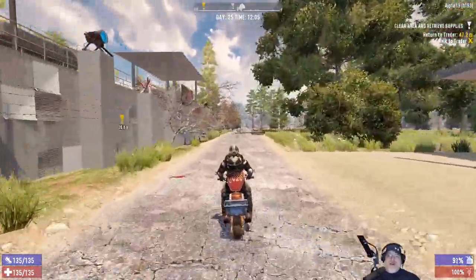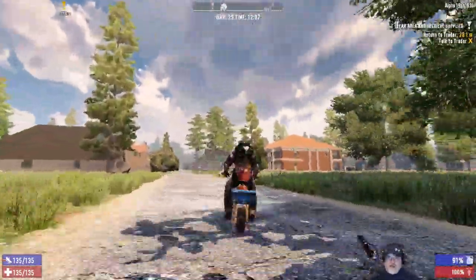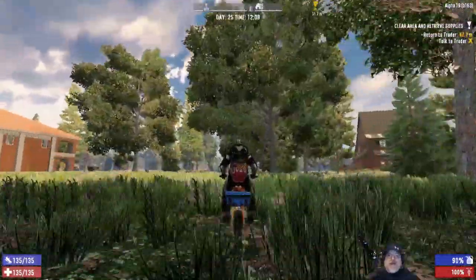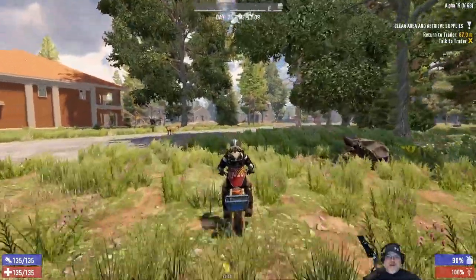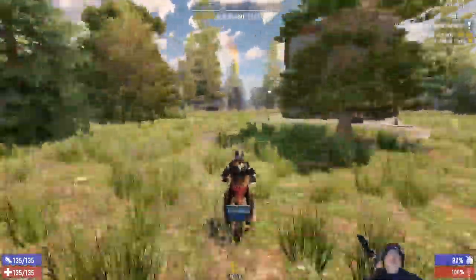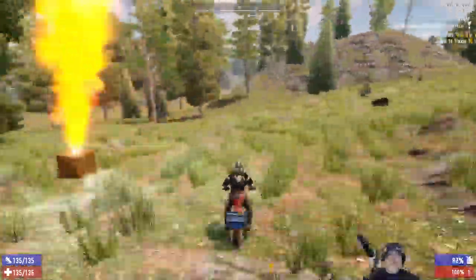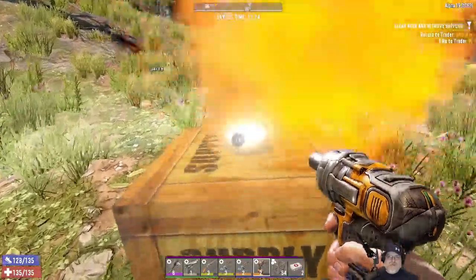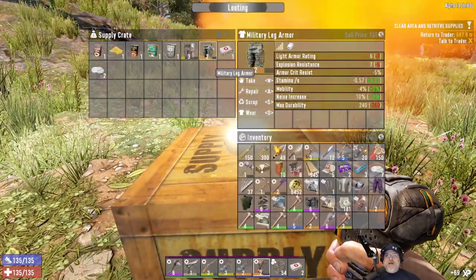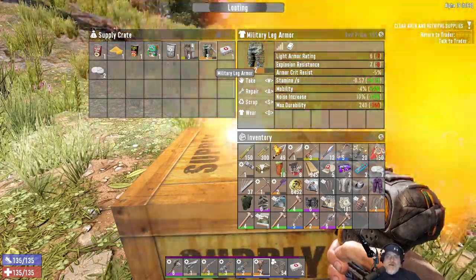Let's see if we can spot this drop while it's still up in the sky. I think I just saw it through the trees — yeah, there it is. Alright, let's go get this drop first. We might as well. Okay, let's see what we got. Military leg armor — nice. Not as good as what we have though, for sure. We have like purple iron armor, I think.